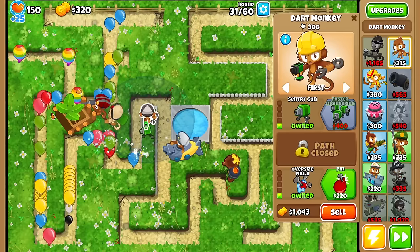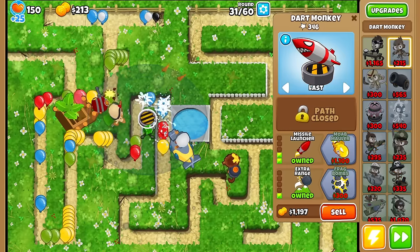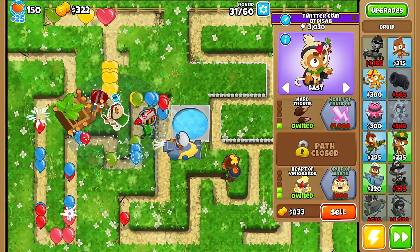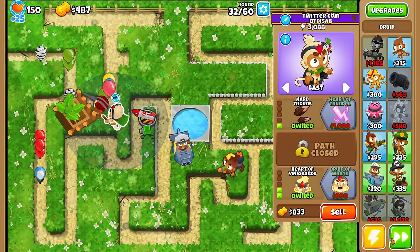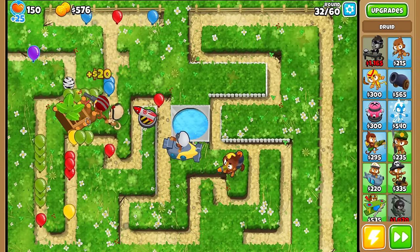Let's change this one, maybe it gets more range that way. Oh, I forgot — it's Master Mode, so it's actually Regros Rainbows. That's probably why we were dying. Also, put this on Last so that it targets the Regros. Come on, Druid. If there were Regros Zebras I probably would have been fine, but okay.